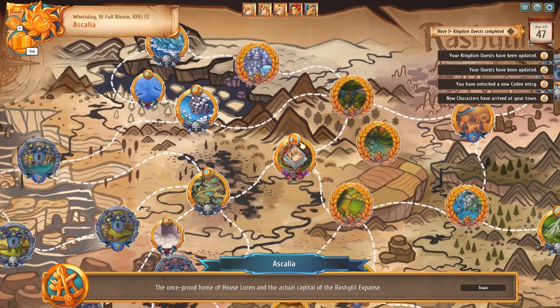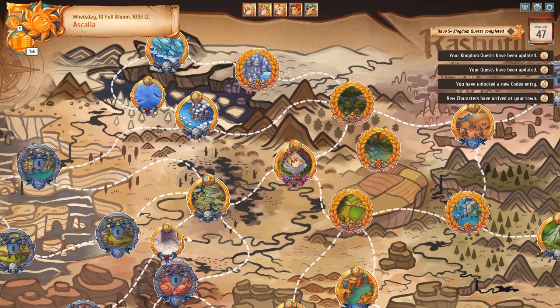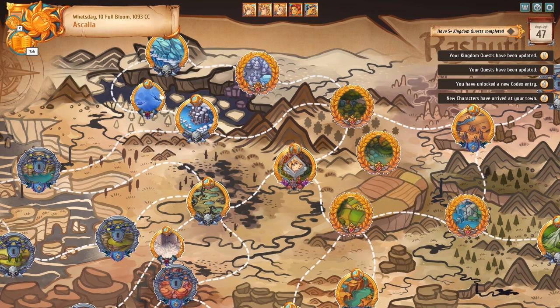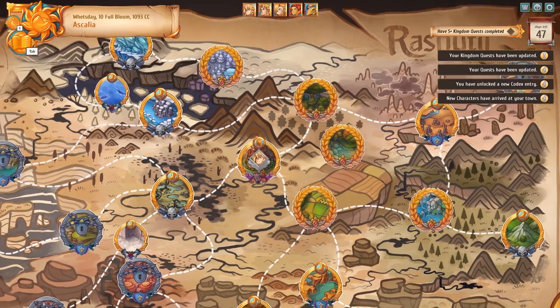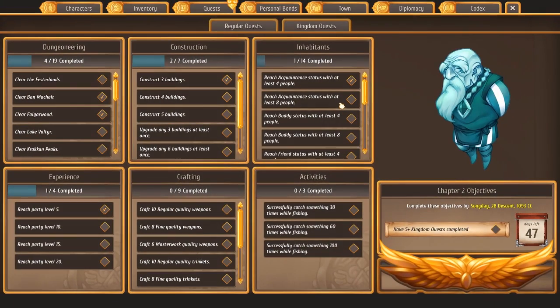That was a lot of days wasted just unlocking her. Hey, look! There's an exclamation point up in the elf area. Oh, so there is. What is it for? Remember we had the mercenary band that lost the guy? It's up here. Unfortunately, we're going to have to clear a difficult dungeon first. But it doesn't look like quests are time-sensitive, maybe.